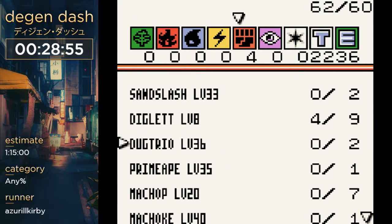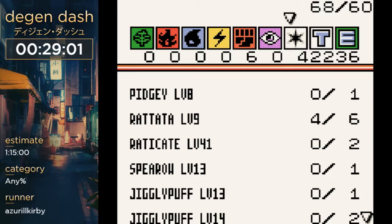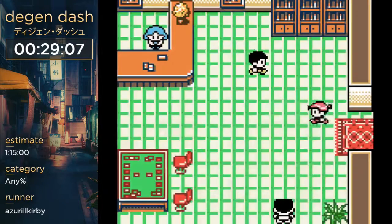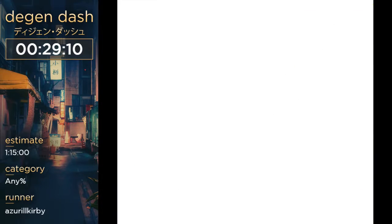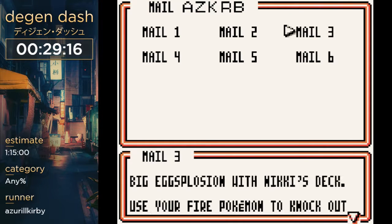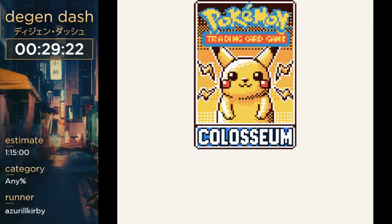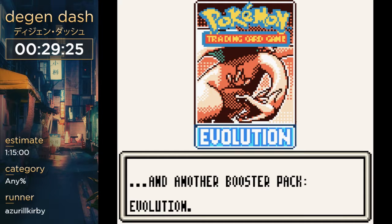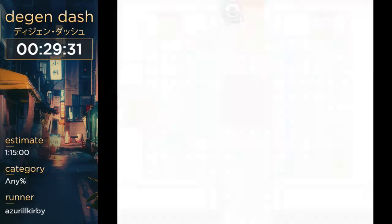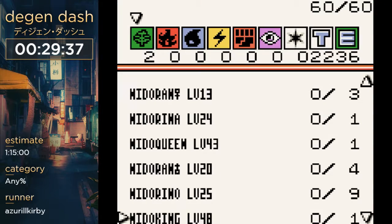We're going to add all our Digletts and Dugtrios. Actually, hold up — I forgot to do something. I'm supposed to go to a PC and take out three pieces of mail to get three Colosseum packs. I got an Item Finder — that's a good pull. Item Finders are great. Hitmonchan — it's a good card but not good for the run. We do that so we can get three Colosseum packs to potentially get more cards.